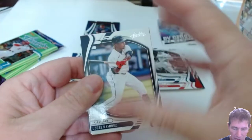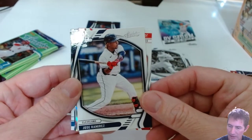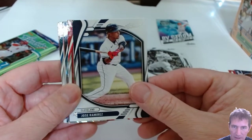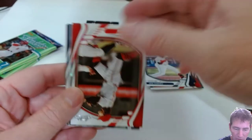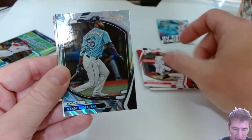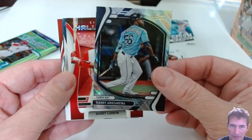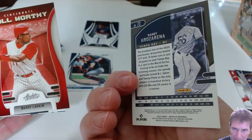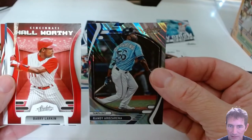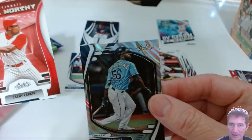So we got a parallel Show-a — we got something out of here that looks a little bit shinier. Something shiny — could it be one of the red lavas? That might be a lava. Jose, Jose — that boy's a beast! Jonathan India. Randy Rosario — and I'm guessing that's a lava, but that's not red though. Not numbered or anything? No, just a parallel. Nice looking. Did it say lava or red lava? It just says lava — okay, my bad, just says lava.